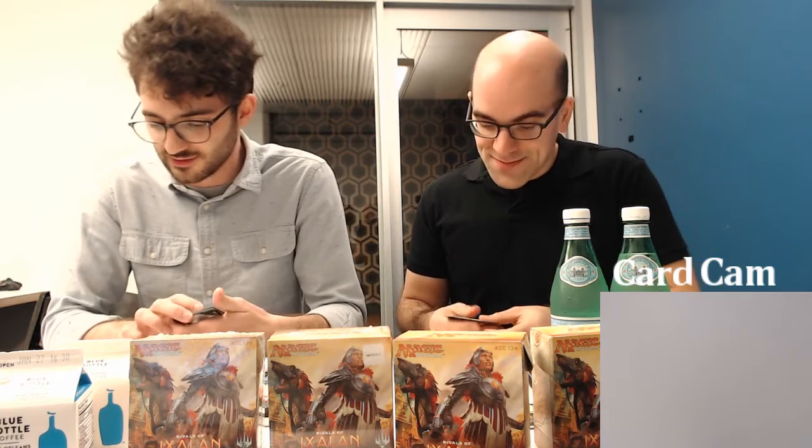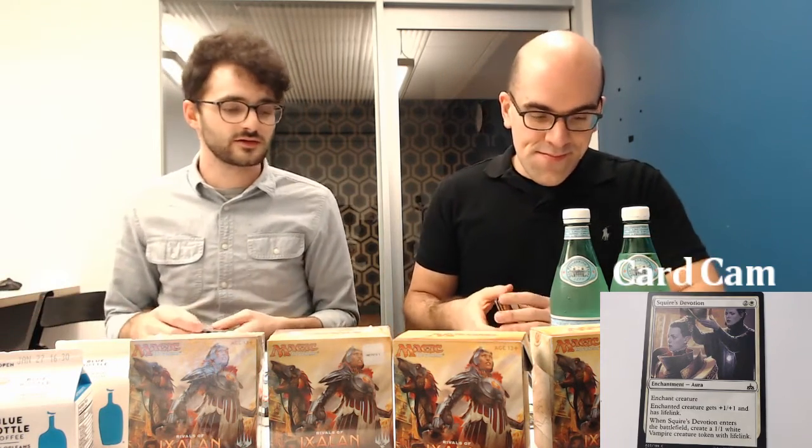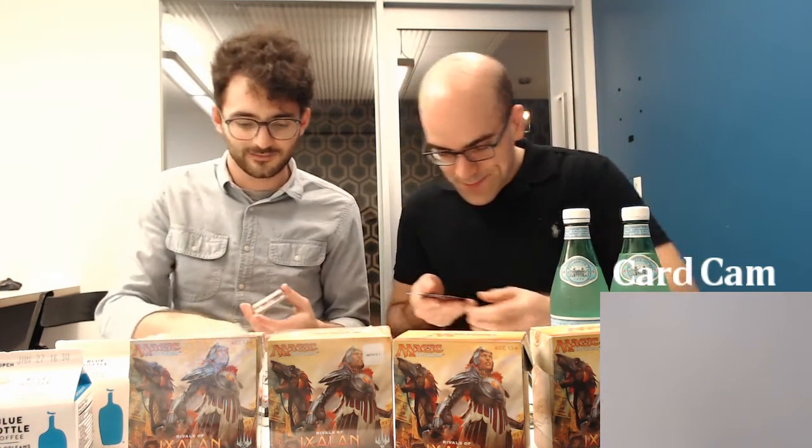Squire's Devotion — an enchantment aura. The enchanted creature gets plus one plus one and lifelink. When it enters the battlefield you also create a one-one white vampire creature token with lifelink. This plays into that vampire tribal where you're trying to gain life and use life abilities, and go wide on the board with one-one vampire tokens. I like this card if you're playing vampires.